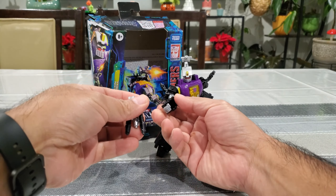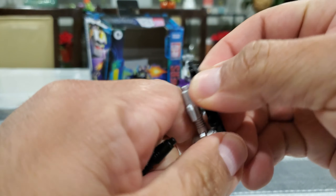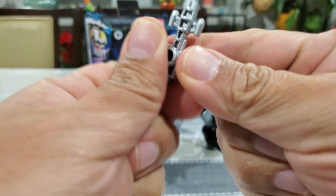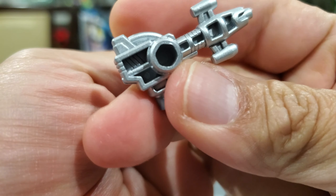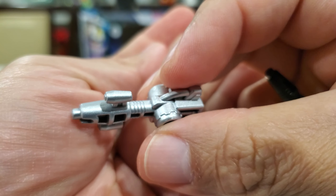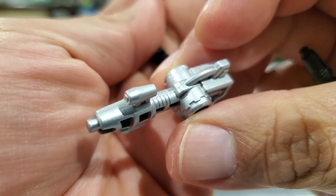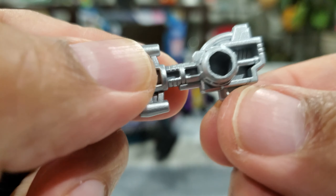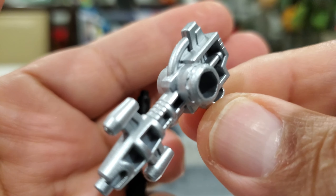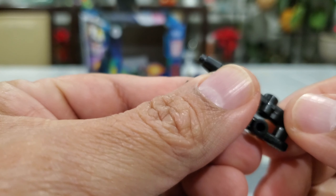He can hold the weapons in his hands. Starting with the silver gun — it's a bit hollow, but it does its job for a small weapon at this figure's size. There's some light detail on top and the silver metallic look is done really well. It serves its purpose.